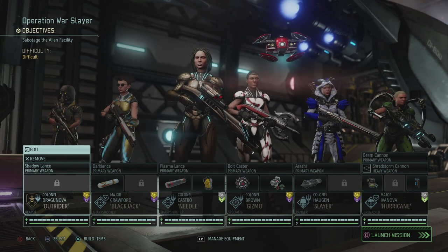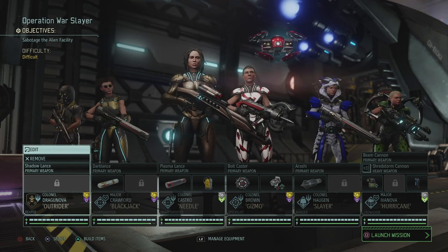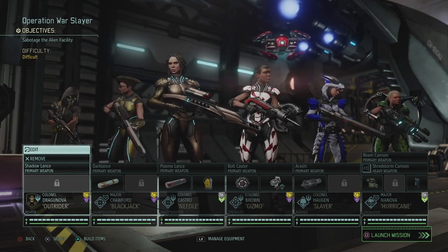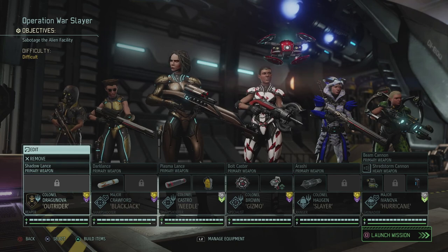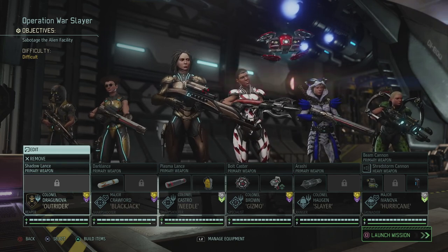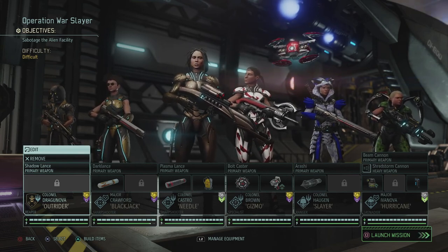Hey, what's up everybody, my name is Troven at the Babbling Belgian, and welcome back to XCOM 2: The Valkyrie playthrough. Today we're gonna try and take out our second alien ruler while we assault another alien facility in Operation Warslayer. On this mission we've assembled a specific team to take out this alien ruler. We've taken Elena, who's gonna be able to perform a lot of damage on a single target with Banish.